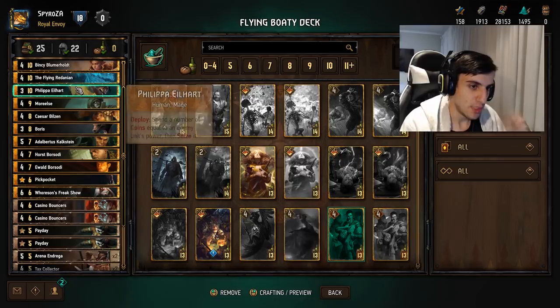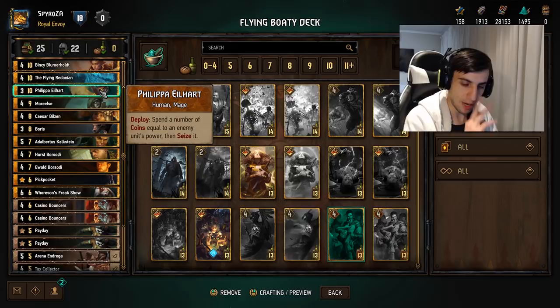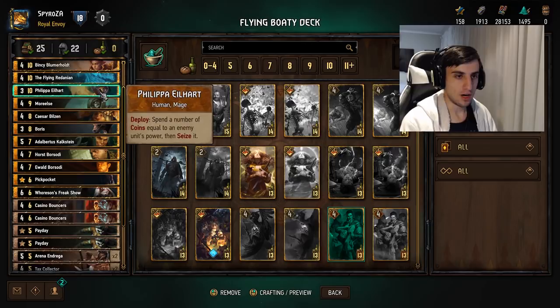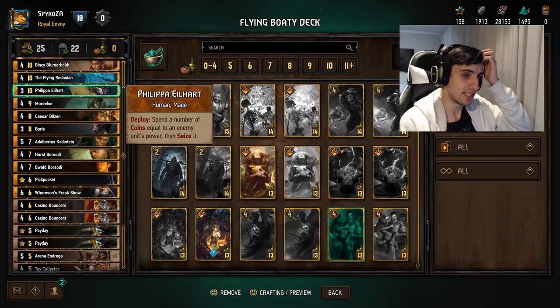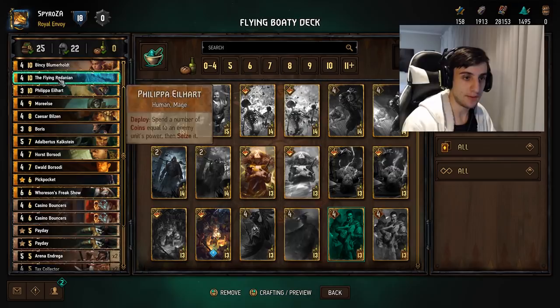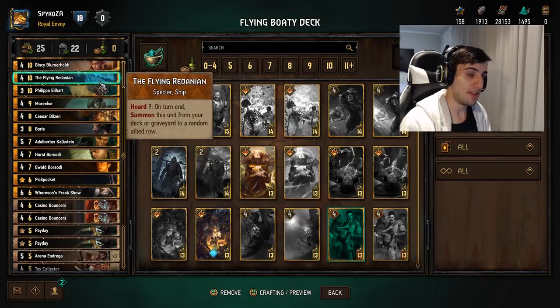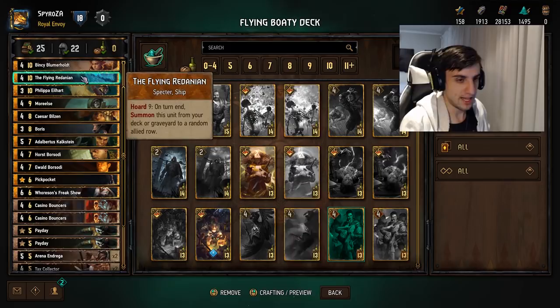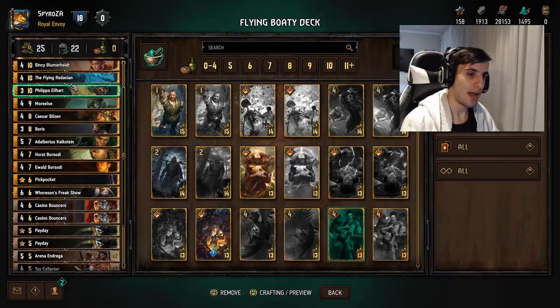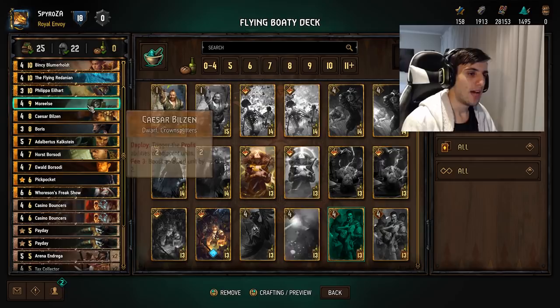Philippa is one of our big spenders. What she does is spend a number of coins equal to an enemy unit's power, then seize it. So if your opponent plays a five-point card you can spend five crowns and steal it. This card is especially good on engine cards — if you steal your opponent's engine card, it's insane. You can also steal the Flying Redanian for carryover — if you steal your opponent's Flying Redanian, you can have two Redanians coming out every time you hit nine crowns. You can also steal a high base-strength card. Overall a decent card, not broken, but solid.